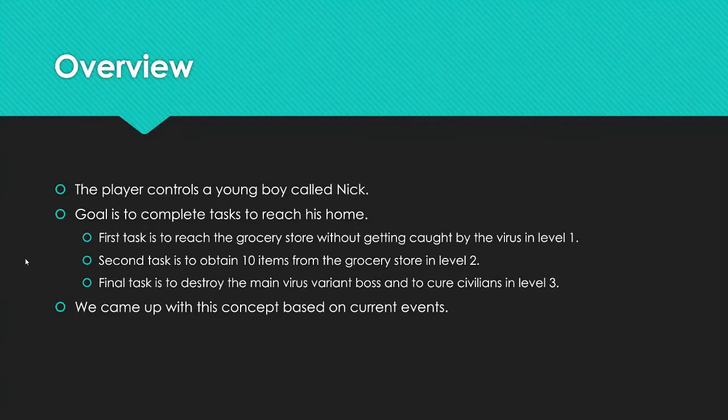Once he gets 10 items from the grocery store, he'll move into the third level where he has to destroy the main virus variant boss. Throughout that level, the boss will move depending on how much health he has left — he'll try to get away from the player. A second new hand sanitizer weapon will also be available, which does more damage than the original and can spread over a wider radius.